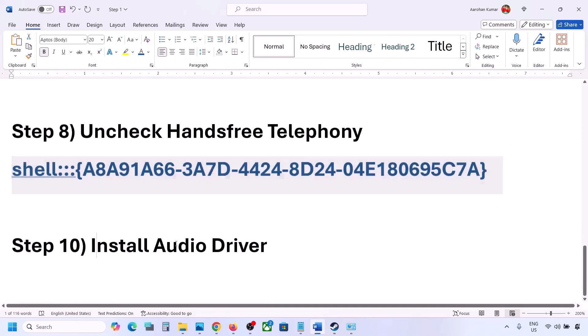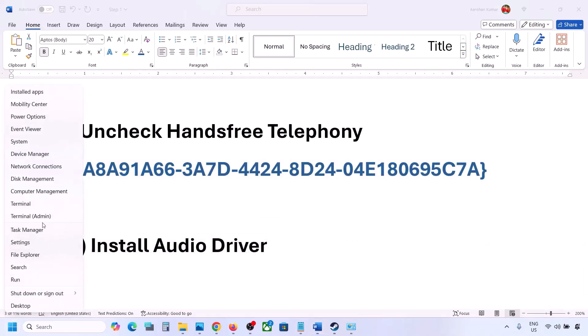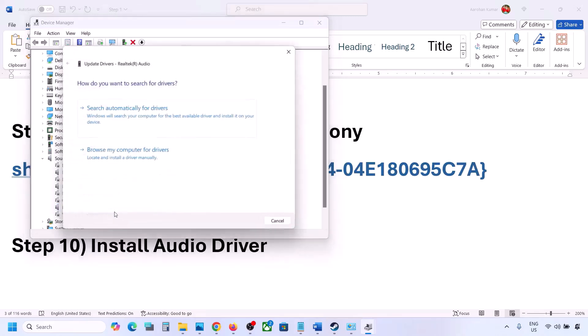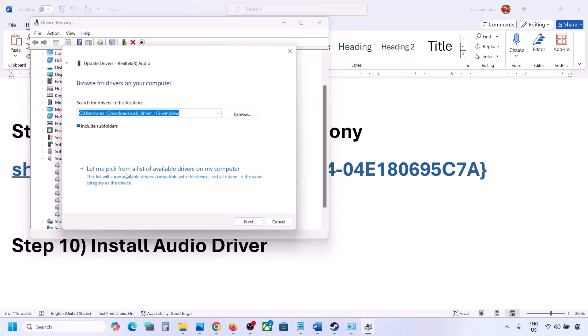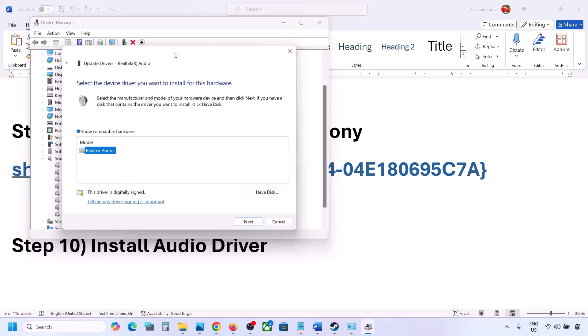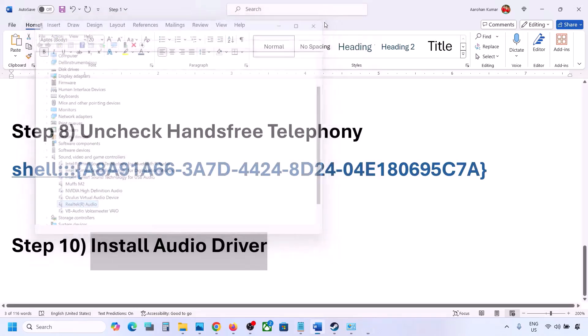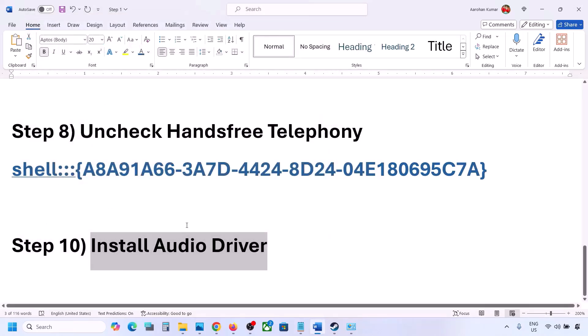The next step is to update the audio driver. Right-click the Start menu, go to Device Manager, expand Sound, Video and Game Controllers, select your audio device, right-click and choose Update Driver. Click 'Browse my computer for drivers,' then 'Let me pick from a list of available drivers,' select your device, click Next to install, then restart your computer and check.